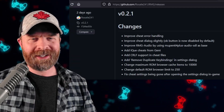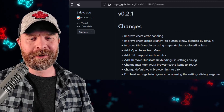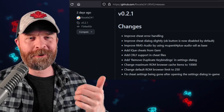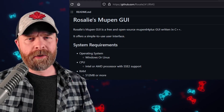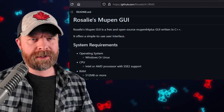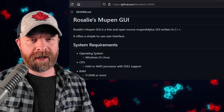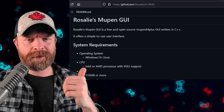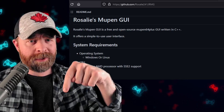The big changes have to do with cheating. So if you like cheating in N64 games — I kind of do sometimes — this one has a whole bunch of improvements for that. Rosalie's Mupin GUI is free and open source. If you're currently emulating N64 games on PC using Simple64, check out Rosalie's Mupin GUI and let me know your thoughts in the comments below.